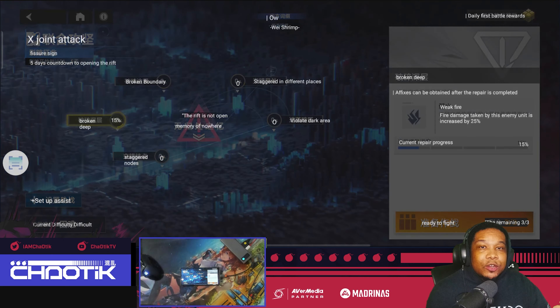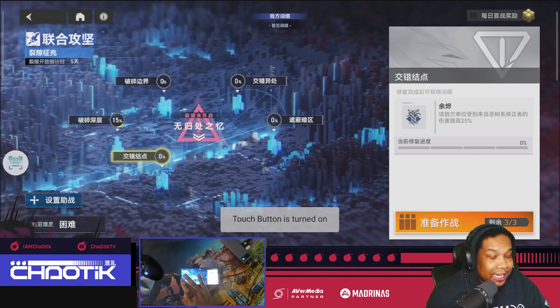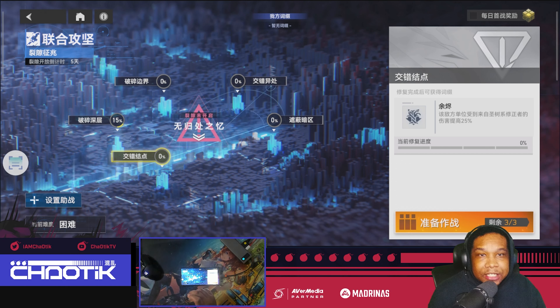This specific node increases fire damage by 25% against enemies in this event. The one under that makes Yggdrasil modifiers increase their damage by 25%. Each one of these nodes has a buff just like those two. So you're going to want to focus on one at a time, fill it up to 100% to obtain that buff, and then move on to the next one.